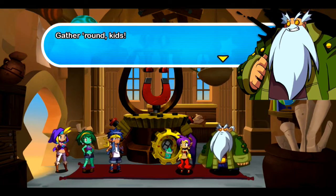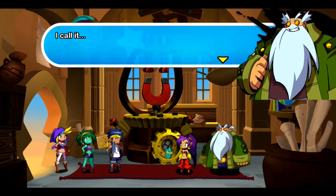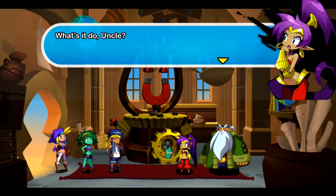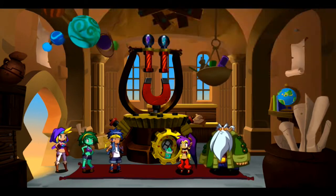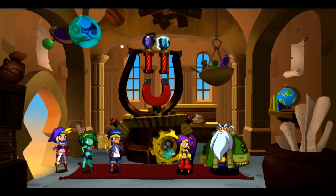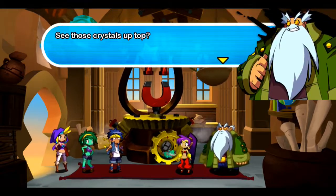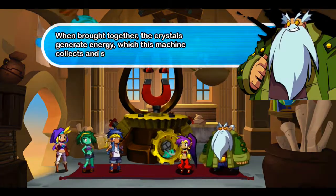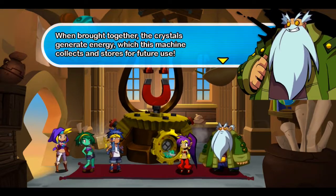Gather round, kids! It's time to test out my latest invention. I call it... The Dynamo! What's it do, Uncle? I'll demonstrate. Watch closely. One's made of dark magic, and the other's made of light magic. When brought together, the crystals will generate energy, which this machine collects and stores for future use.